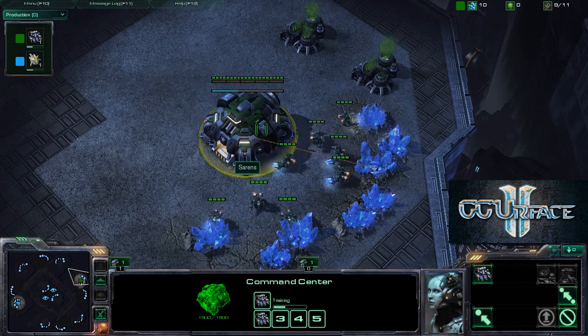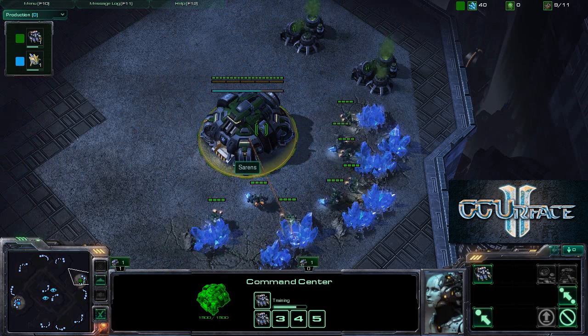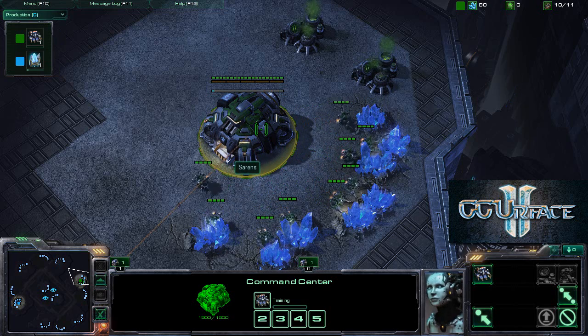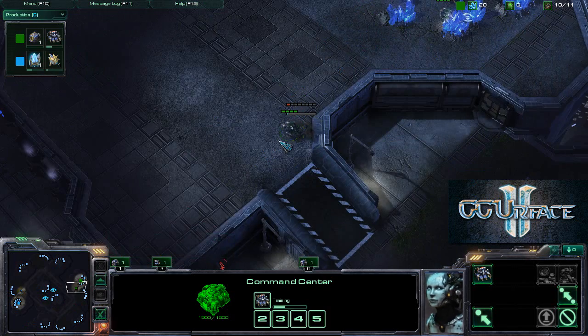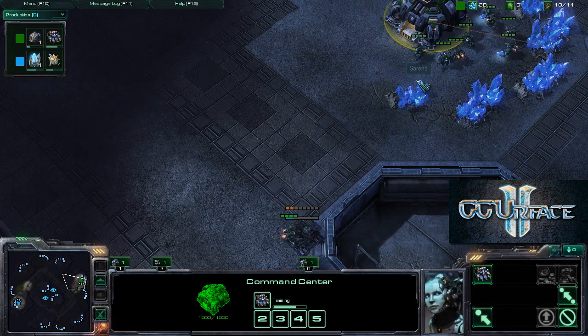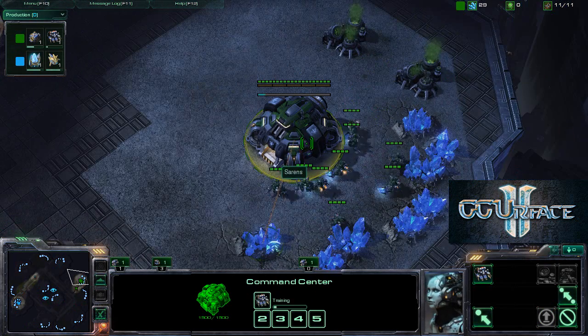I don't know if you guys heard about the rumors, but there's gonna be a patch 1.2. In patch 1.2, Blizzard said they're gonna fix the chat channel issues and some ladder and ranking issues. I think that's gonna be super exciting because we do need a change and I do wanna chat with my opponents via text.